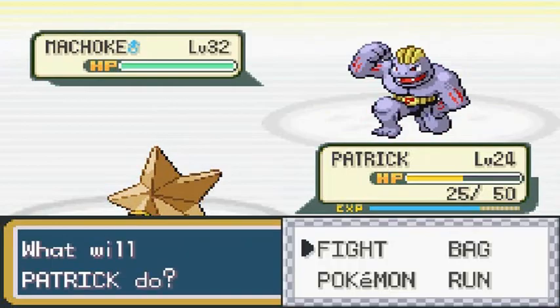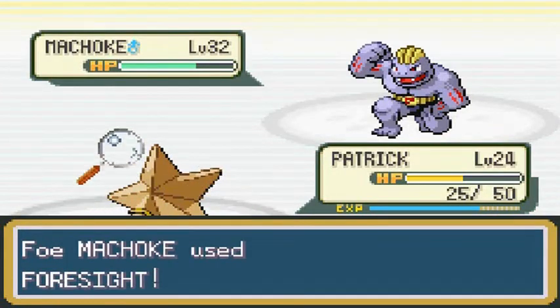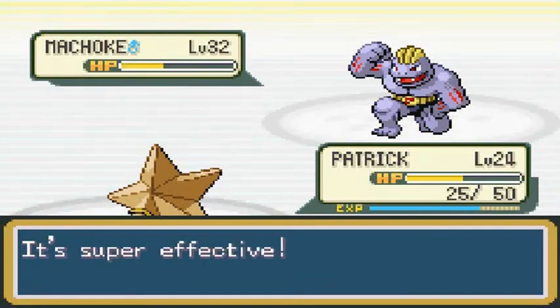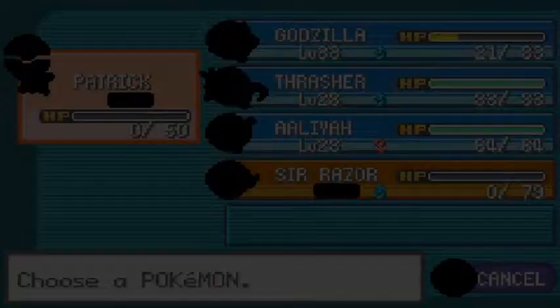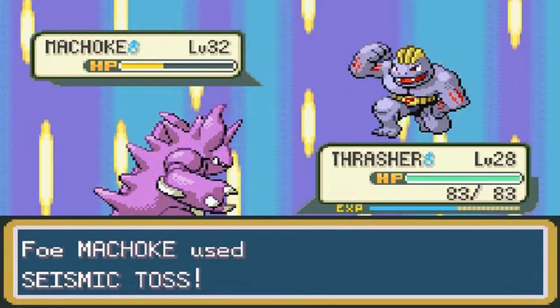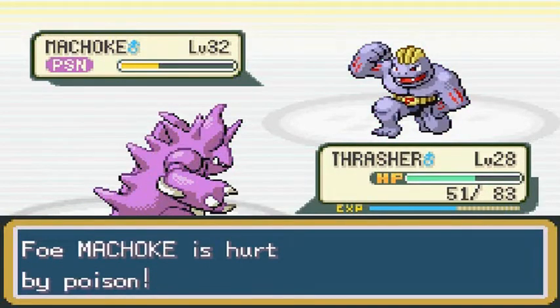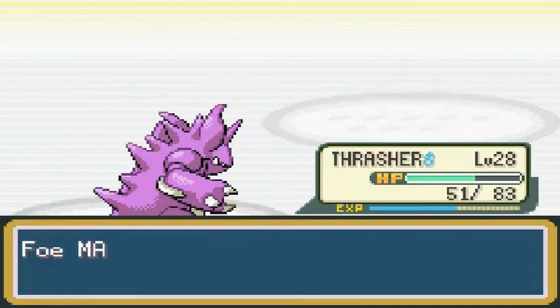Machoke is giving us a shot to live, but revenge is a dish best served cold. Alright, Thrasher you're up. We might have gone over our heads on this one, maybe just a little. But I'm still getting Patrick some experience points. You guys wanted to see me struggle — here we are, struggling just a tad. That's right — you are poisoned, super poisoned. Let's finish him off with Thrash. And there goes that Machoke — every single one of my Pokemon. Awesome sauce.